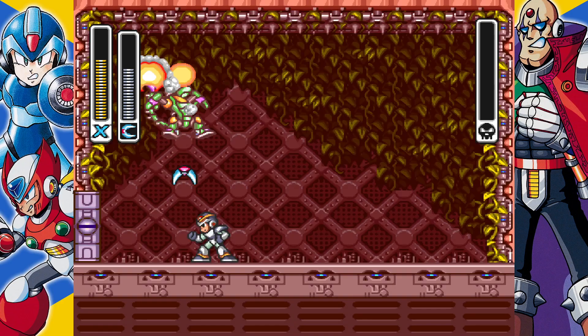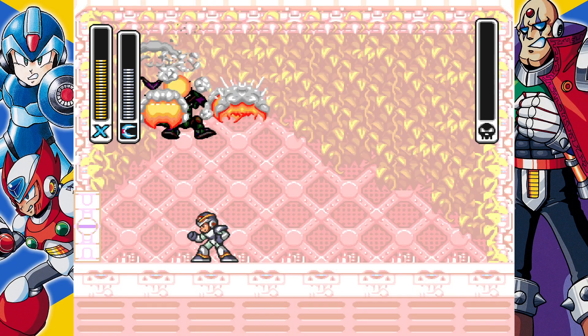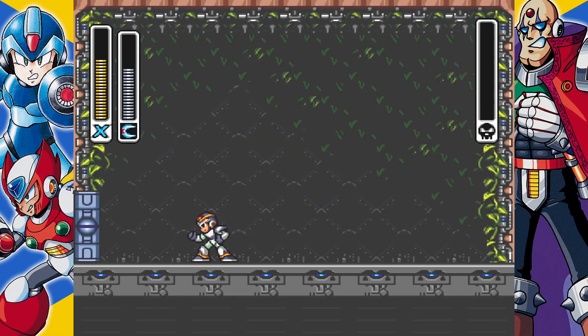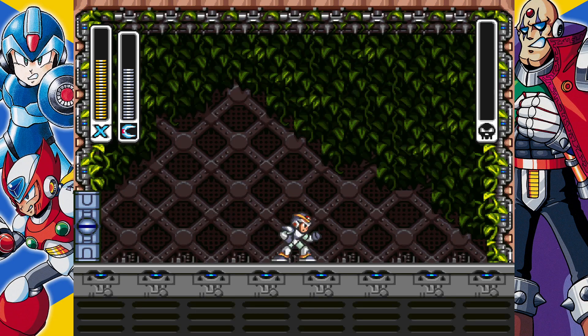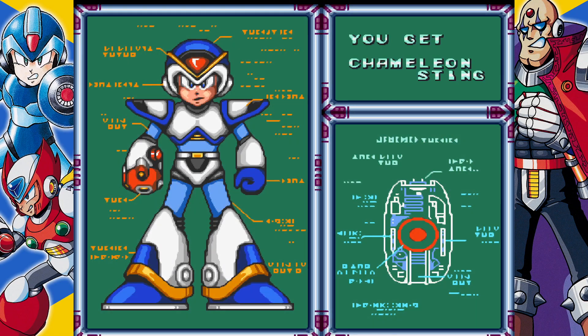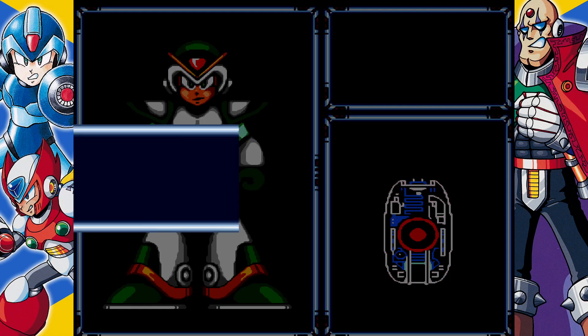One thing that's actually kind of clever is that if the boomerang actually comes back to you, you actually get the weapon energy back from when you shoot it. That's actually really clever. But if it does hit something, then you don't get the energy back. Makes sense. Chameleon Sting!